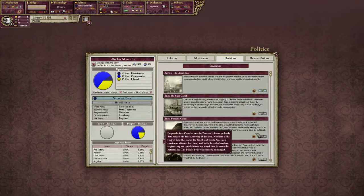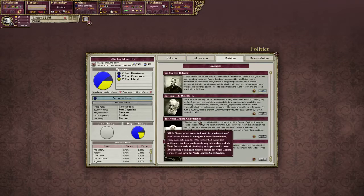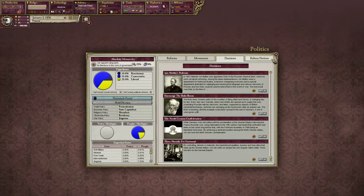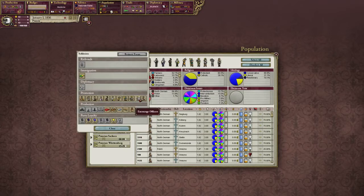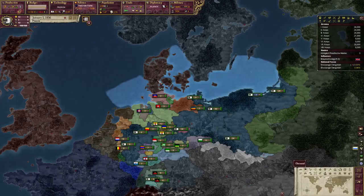Looking at decisions, we get a lot of them here, and right here you see the North German Confederation, which is what we're going to aspire for first. For population, let's do clergymen, because we want to get our literacy up. We're at 63%, which isn't too bad, but it could be better.